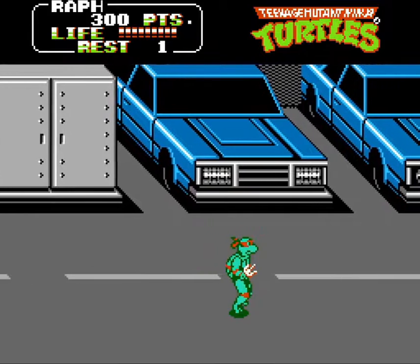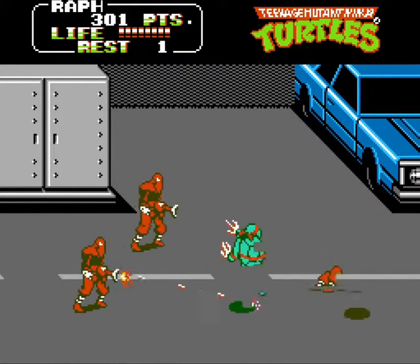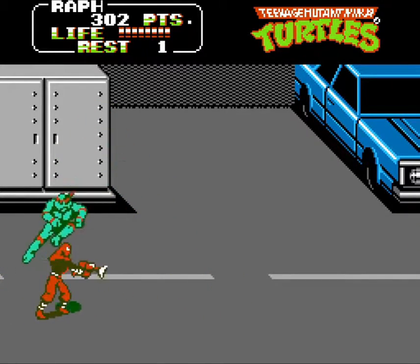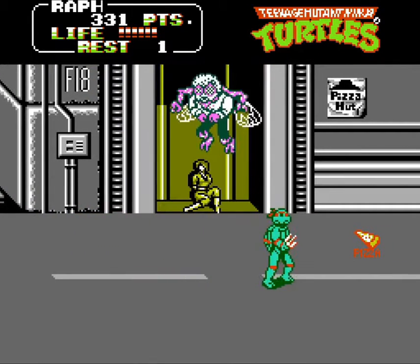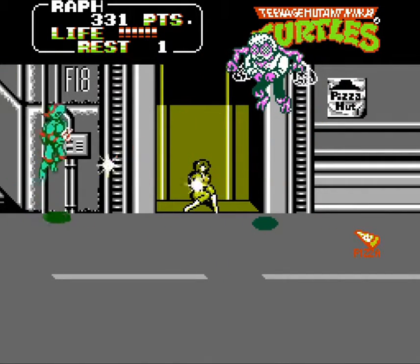Two brightly colored cars side by side indicate that one of them will pull out when you're in front of it — a primitive jump scare early in video game history, but effective even today. This bright yellow door is where the stage's boss will emerge from. You'll find a tempting piece of sidewalk pizza here, but save it for when you're low on health.